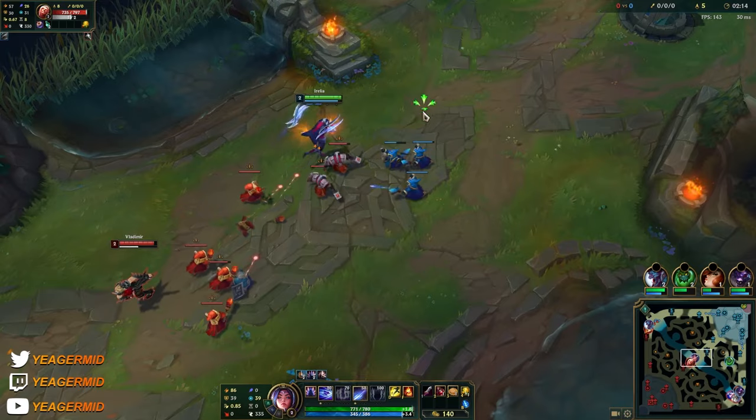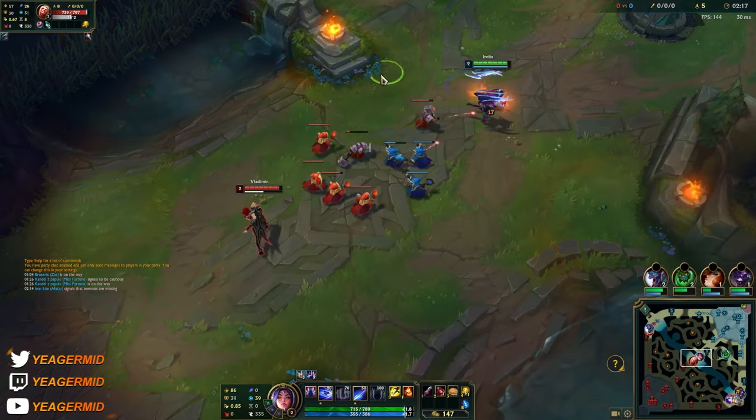With your Q procing on hit, it means that a fully stacked passive will also be proced by the Q.